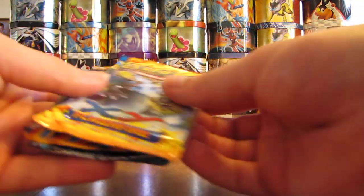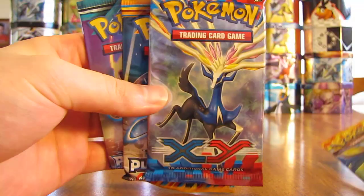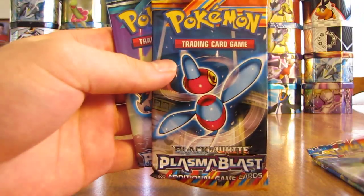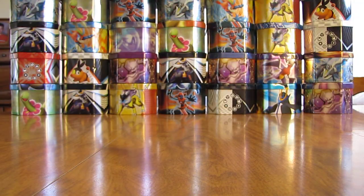And then the four booster packs inside: there's a Flash Fire, an X and Y, Plasma Blast, and Plasma Freeze. So we'll go oldest to newest. It's nice in this tin that there's a good variety of booster packs.